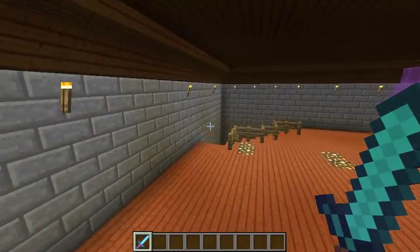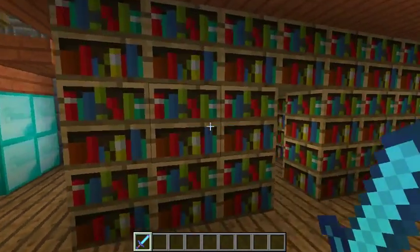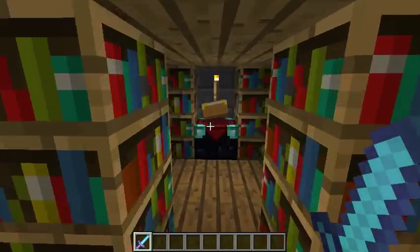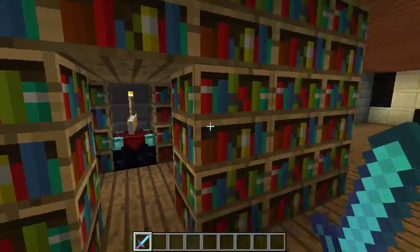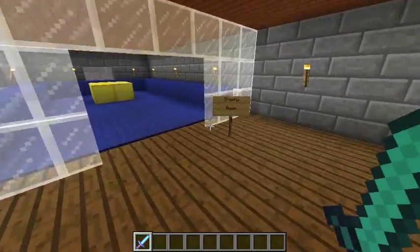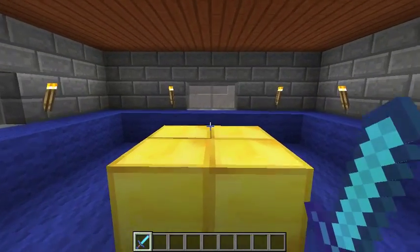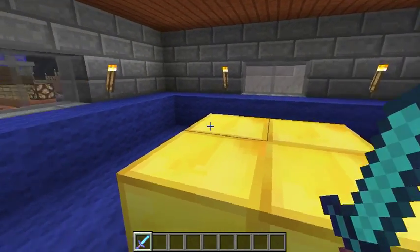So we should go downstairs, I'll show you down there. Here we have the enchantment room - obviously been mucking about with enchantments. Over here we have the trophy room, which will become apparent when the secret series starts.